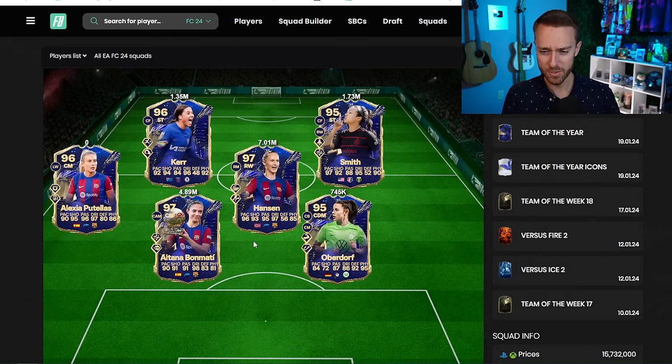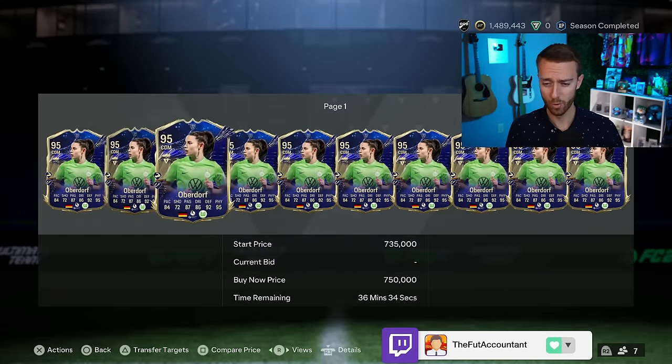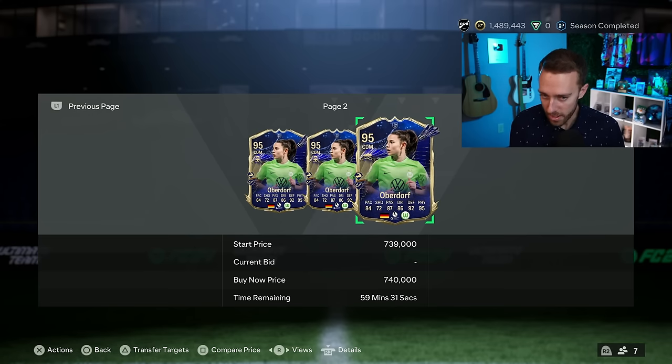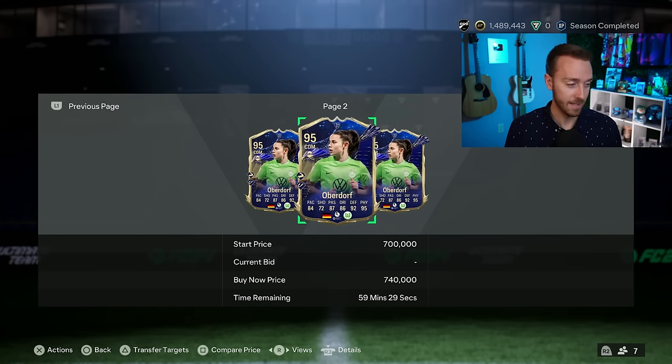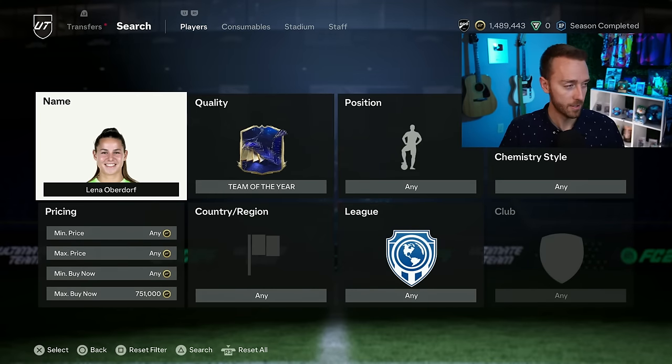We'll see when Puteus gets a price range upgrade, how much she'll actually go for on the market. The most interesting card yesterday is probably Oberdorf just because of the price — for 700,000 coins you can actually get a Team of the Year outfield player, which is abnormal. The cheapest usually is the goalkeeper. Some of the women's cards may be a little bit cheaper based on Sam Kerr, Sophia Smith, and Oberdorf. Oberdorf is the cheapest by far, so I'm keeping an eye on her price today — people might want to wake up and try the card out.